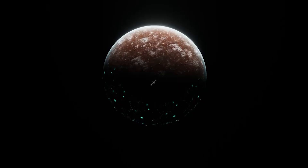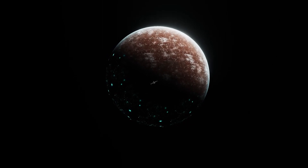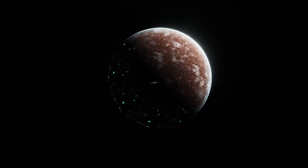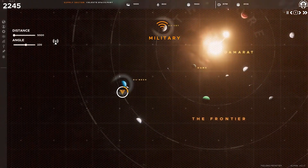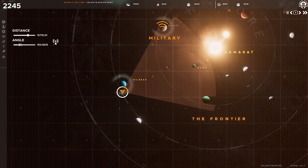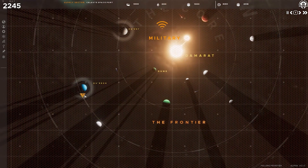Construct reconnaissance stations to scan your local celestial cluster or areas of deep space. These can be configured in both a passive and active mode. Passive mode intercepts jump signatures made within the line of sight of the station, whereas active scanning acts like a sonar — sending out a pulse beam, returning all objects within its line of sight, but also giving away its position.